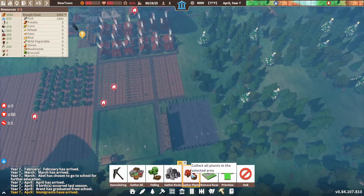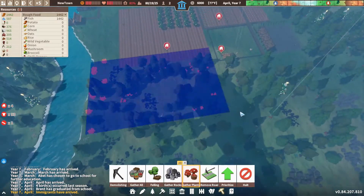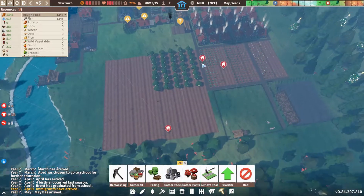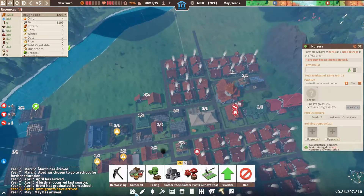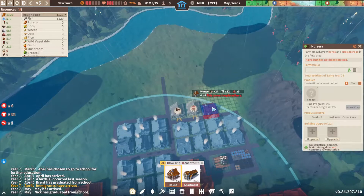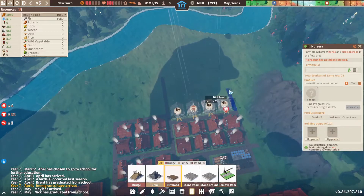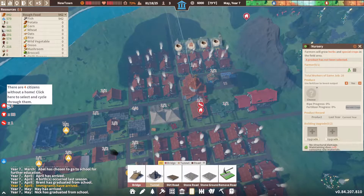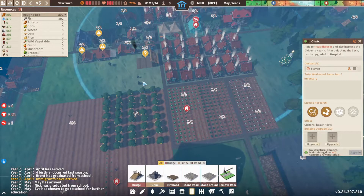Let's gather some plants — there are plenty of them, which means extra food. We now have two laborers available, so that can work out well. We still have people without a house, so we should build a few more homes. Let's go with four — they'll build them pretty quickly. We only have four people without a home, which is good. One person is sick but already in the clinic.